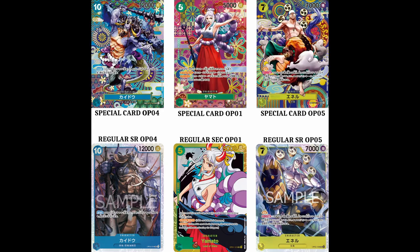For the second picture, you have on the top left Kaido from OP04 Kingdoms of Intrigue. The middle one is Yamato from OP01 Romance Dawn. And the last card, the sixth one on the top right, is Enel as a super rare from OP05 Awakening of the New Era. Like in the other picture, the ones you see on the bottom are the regular ones.